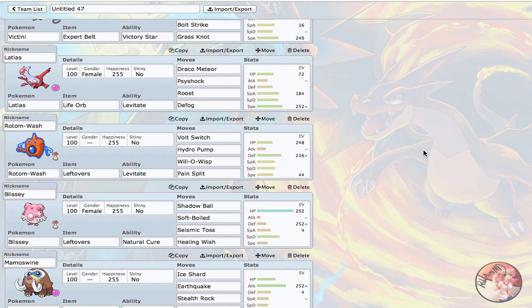Next on the list is Rotom-Wash — don't get me wrong, it's an amazing Pokemon. It's so versatile with Bolt Switch, Hydro Pump, Will-O-Wisp, and Pain Split. You don't know what set it could be running. I needed something for Landorus-T especially because Victini, Latias, and Lopunny are all things that Scarf or regular Landorus-T can switch into. Rotom-Wash fits that role. It also takes on Azumarill and Scizor, which can be a threat if Victini gets weakened. It also helps versus sand teams.